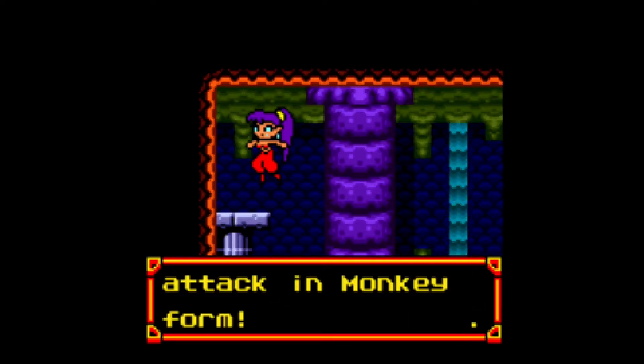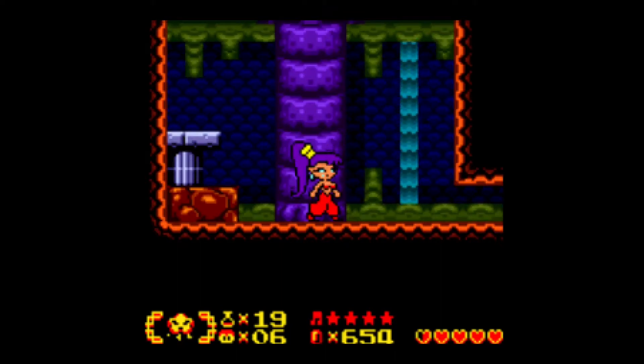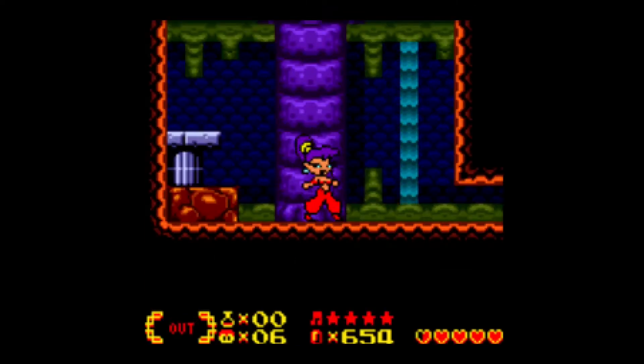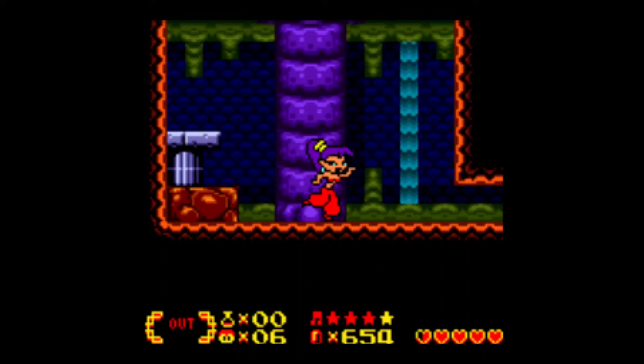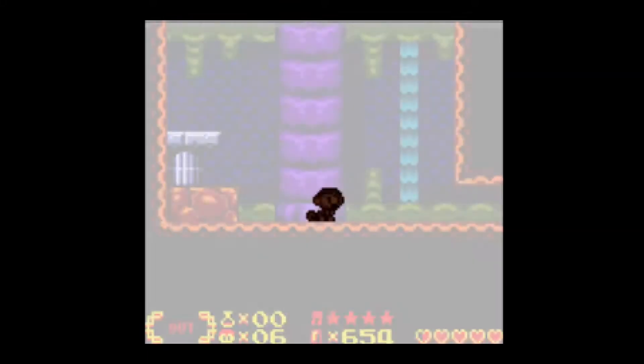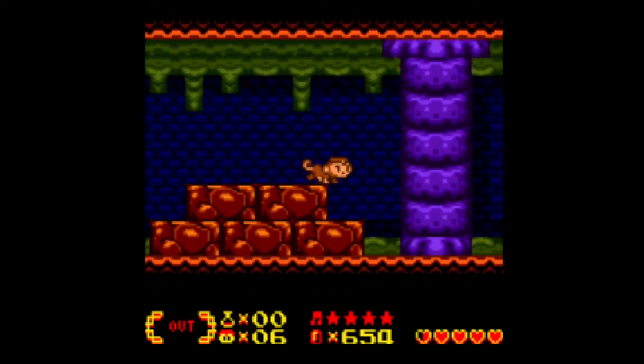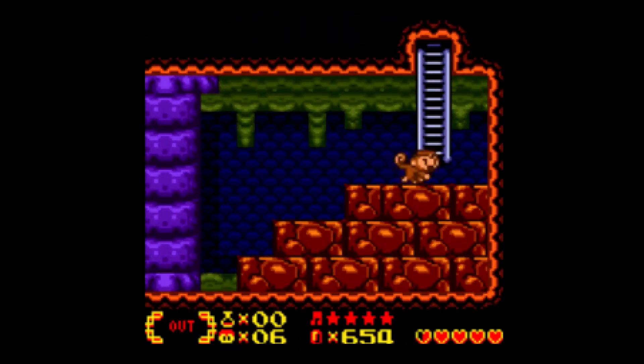And find — this must be the monkey claw. This talisman will allow me to attack in monkey form. We deselect the cloud, and now we've got a monkey attack. That's very helpful.